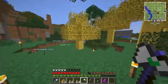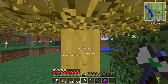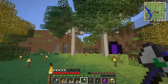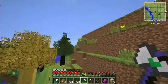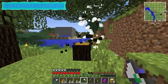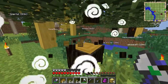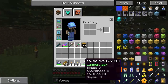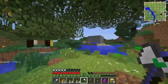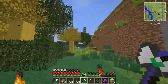This force axe has the Lumberjack enchantment — I'll show you what it does. I don't want to chop one of the pink trees, so a rubber tree is perfect. When I chop just one log, it takes out the entire tree at once. So awesome. I also have Fortune on it — everything is loaded up with enchantments.